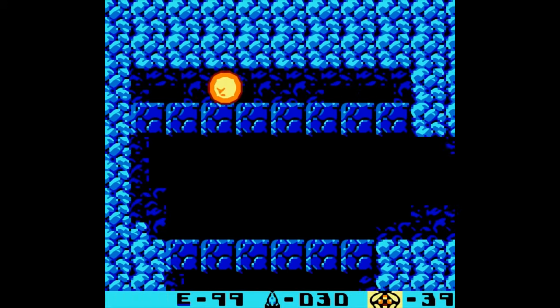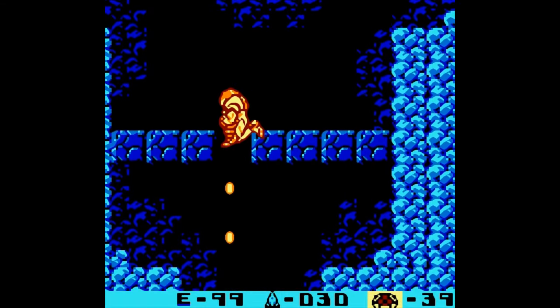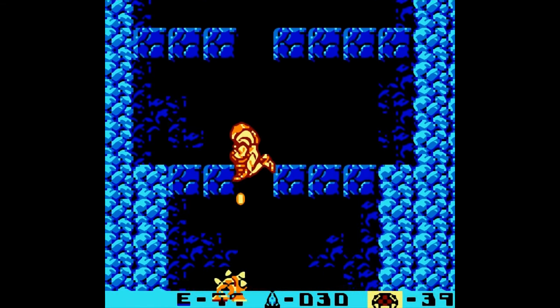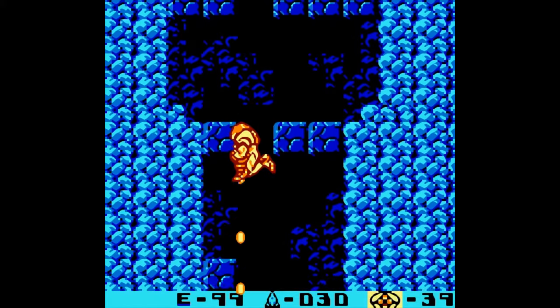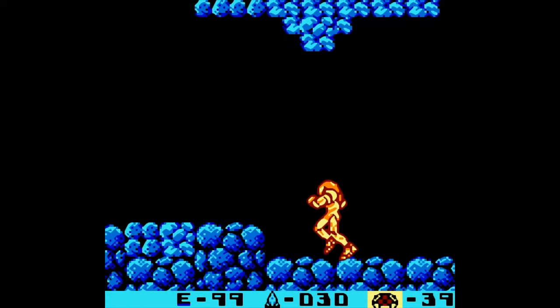Here's a nice shortcut you can take — makes things a lot faster, doesn't it? So because of those space pirates abusing the Metroid's power, Samus is sent down to the planet to exterminate them.